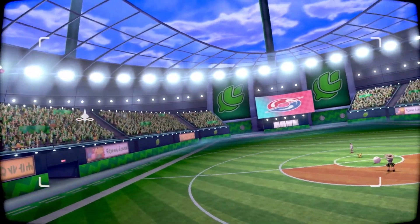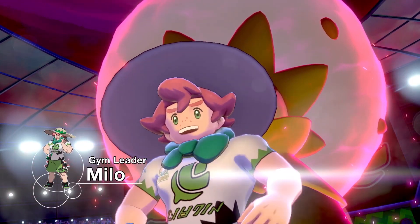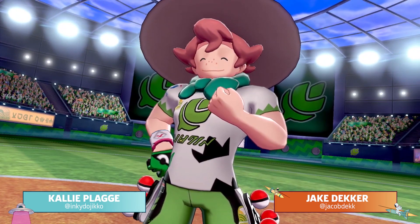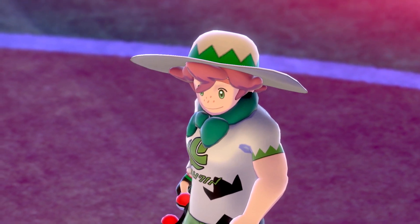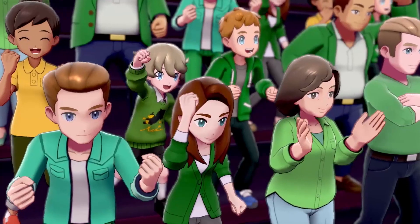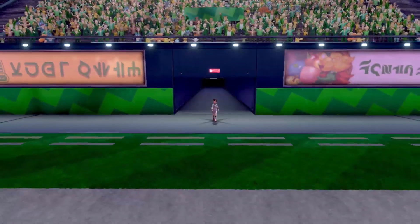One red flag I noticed was Milo. I don't like Milo at all — the Grass-type gym leader. He's a buff man with a child's head. That's everything we noticed in the Pokemon Nintendo Direct. If there's anything we missed, please let us know in the comments below. This comes out November 15th, 2019.